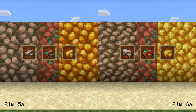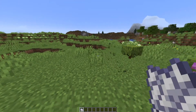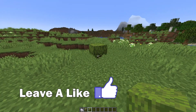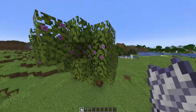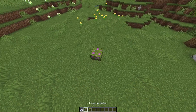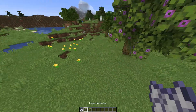Here's a comparison of how they used to look. Over here, we have some changes to the azalea bushes — we can actually go ahead and bone meal these, and it'll turn into an azalea tree. Same with the flowered ones.